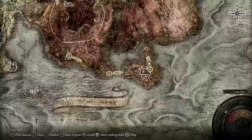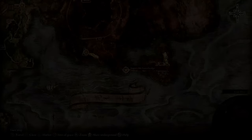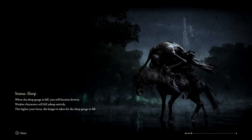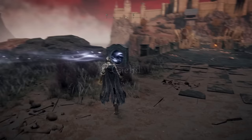Anyway, once you've done either one — I would do the Grand Lift of Dectus — you can make your way down through Caelid and come to the Impassable Great Bridge. I'll just transport there now because there's a little portal we can use to jump into the castle, which makes life a little bit easier. So here's the portal — we'll just zoom through here, which saves us going all the way up through the route to the castle.